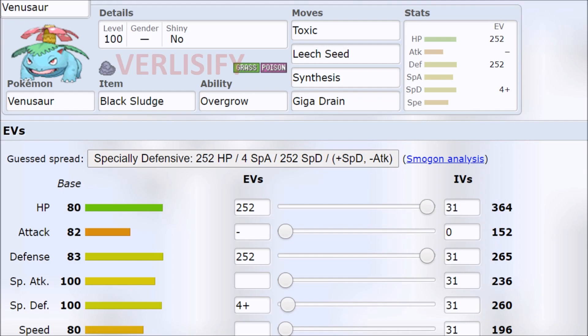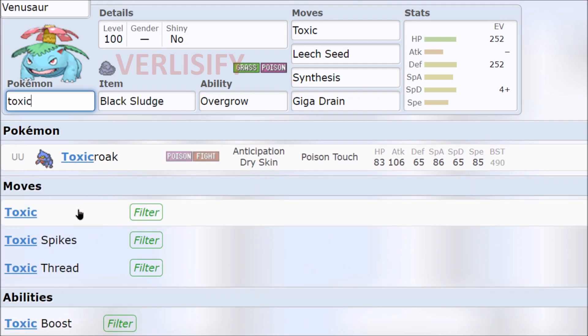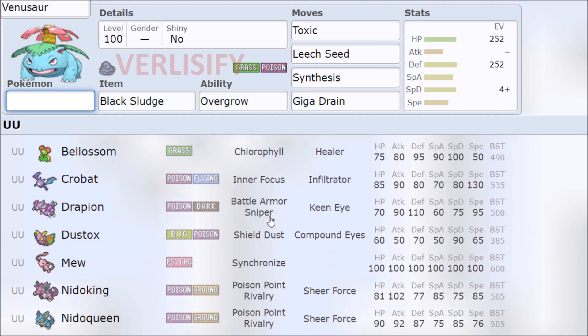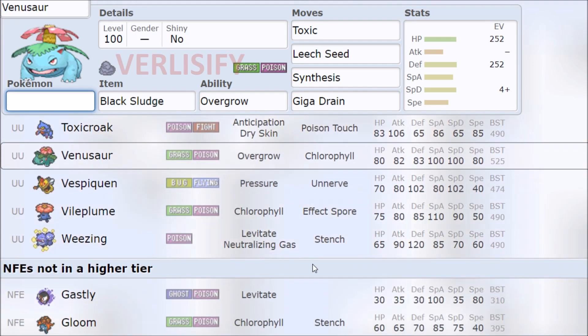Venusaur is still Venusaur mostly, however with the reduced Dex it might find some opportunities to cheese and be a bit more successful than in modern Pokemon. It is a Pokemon of adversity because it is one of the few surviving toxic Pokemon, which means it has a special niche now. It's going to be a tanky toxic-using Pokemon, so things are going to get interesting.